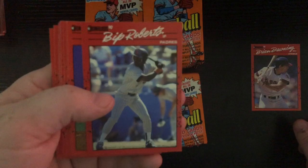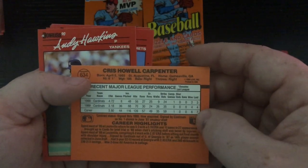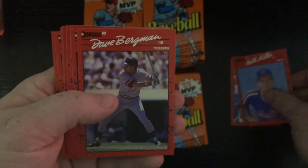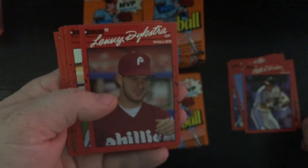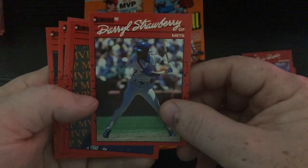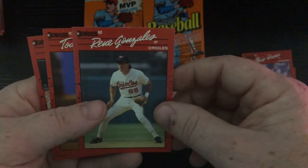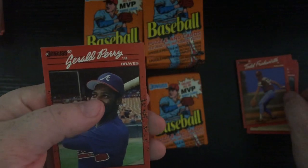Brian Downing, Bip Roberts, Chris Bozio — Chris Carpenter, one of my favorites on the Cardinals, this is his second year. Andy Hawkins, Keith Miller, Dave Bergman, Pete O'Brien, Laney Dexter, Junior Felix, Pedro Guerrero — another Cardinal. Chris Bozio, Darryl Strawberry — I like that card. George Bell MVP, Rene Gonzalez, Todd Frohwirth, and Gerald Perry.